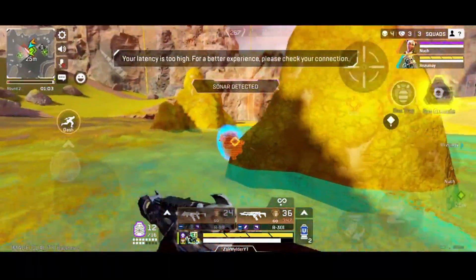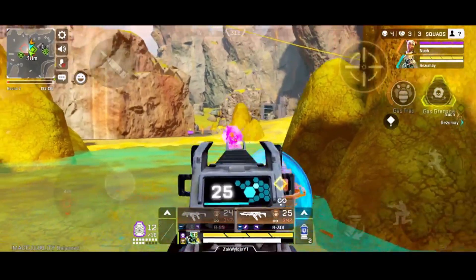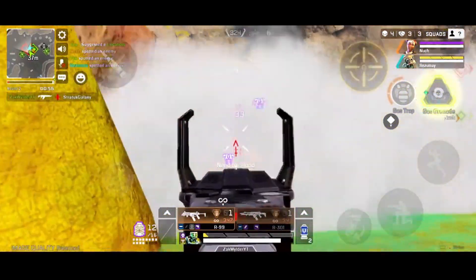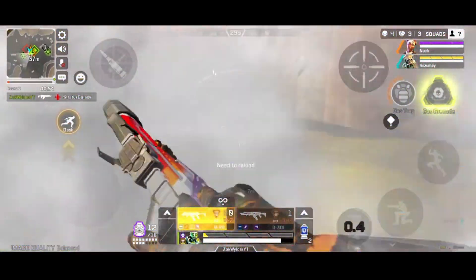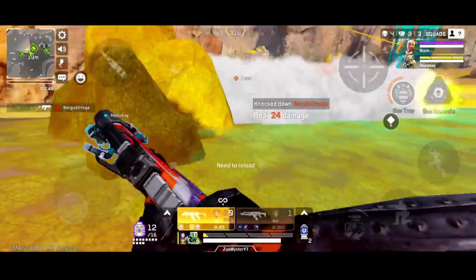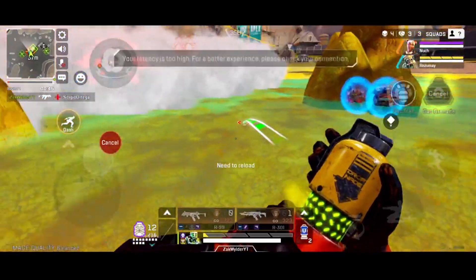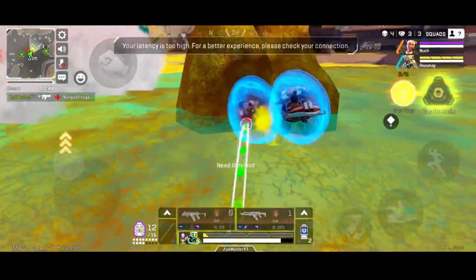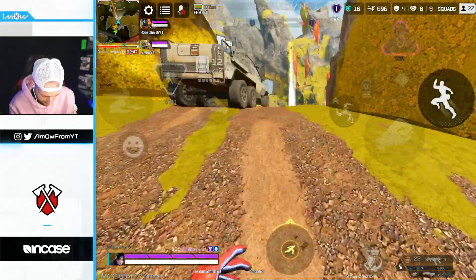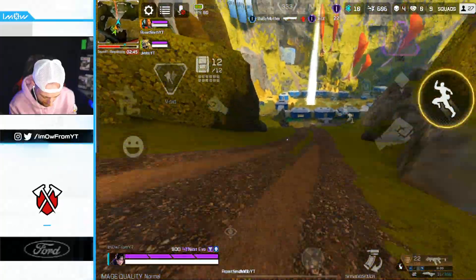Not only that, you can use his smoke basically like a Bangalore smoke — nobody can see you inside it. So if you want to get a res or heal yourself, just pop down a canister, shoot it, and you can secure whatever you want nice and safely. It also comes in clutch especially when you're getting pushed and it's just you on your own, as you can see in the background clip. Caustic is super overpowered — use him before it's too late.